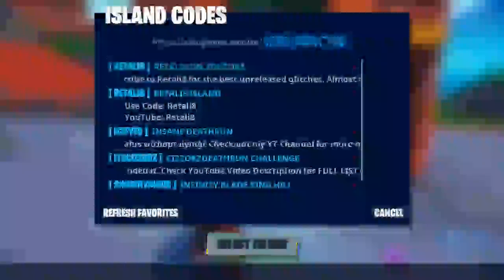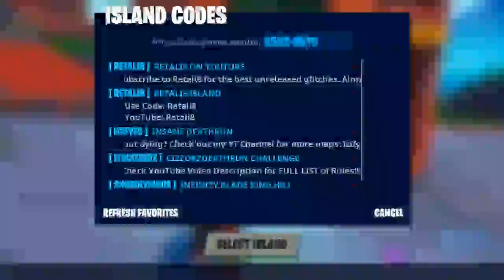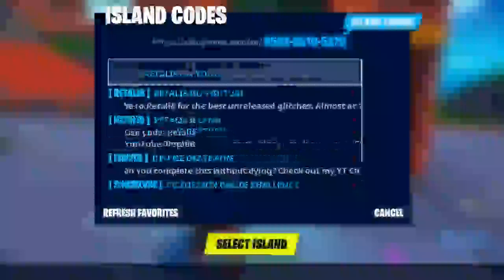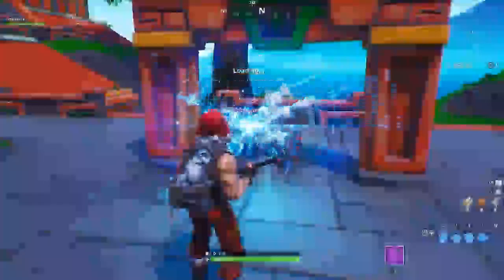All you have to do is come over here to the portals where you can set a code. We're gonna set the island code to our map. The code is 0502-8510-5379. Island found — this is 'Glitches by Sanad,' check him out, he's the creator of this glitch.